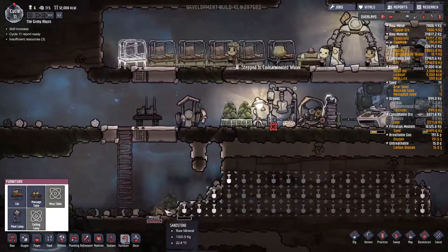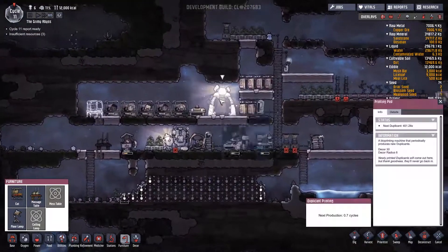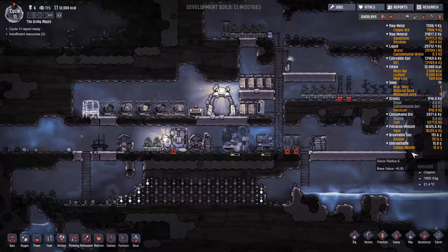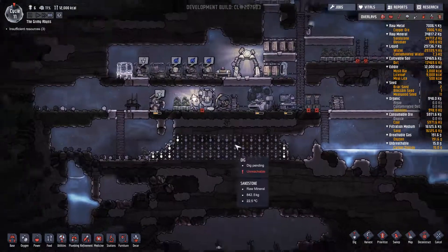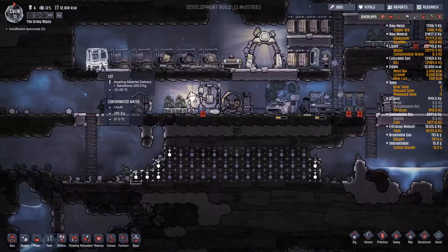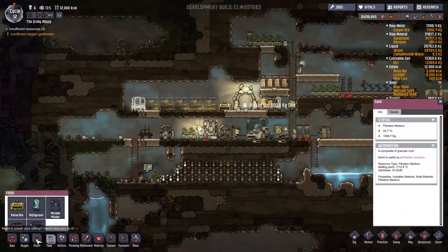I'm just digging this area down here out. Oh my gosh — I always forget to build new beds. Let's get a new cot in here for Melody. Yeah, we're up to six people. I think seven might be a good place to stop getting duplicants for now. What are we doing on calories? 12,000 calories — so I've got two days worth of food.